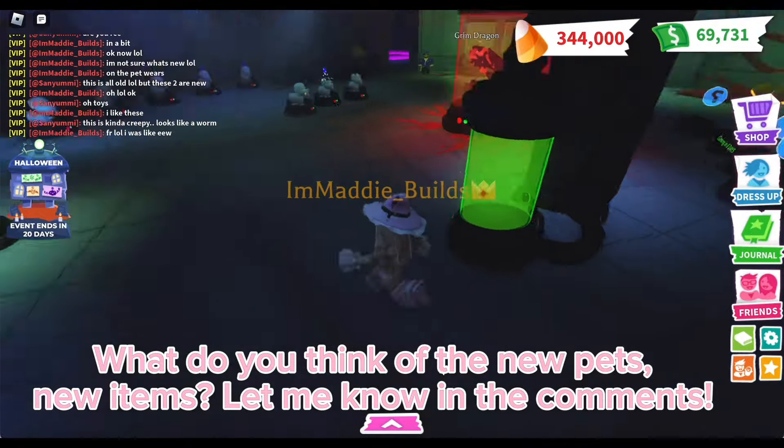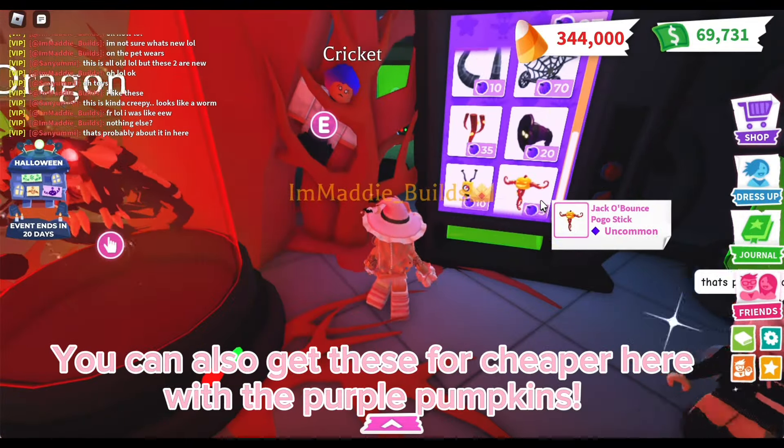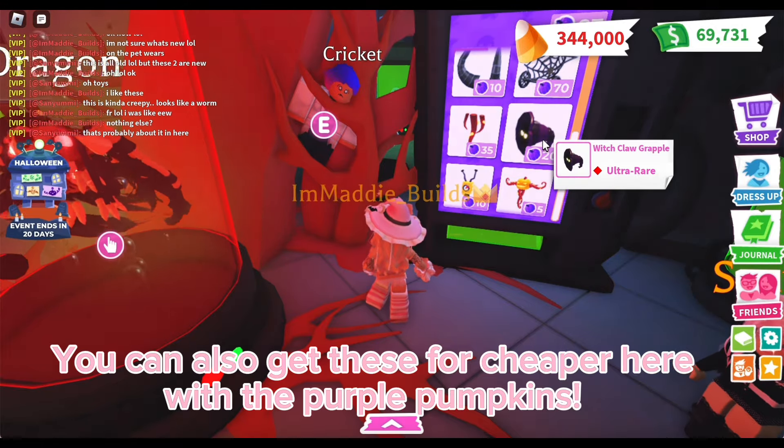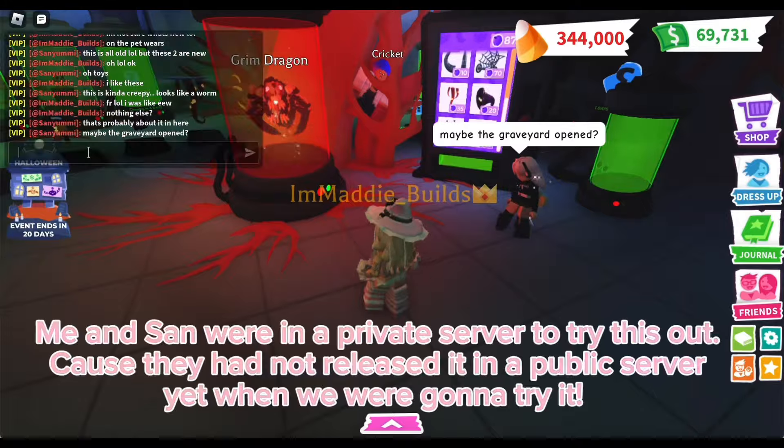That was all of the new items they added this week. What do you think of the new pets and new items? Let me know in the comments! You can also get these for cheaper here with the purple pumpkins.